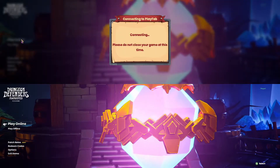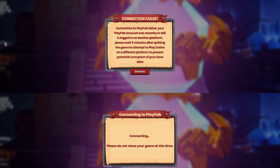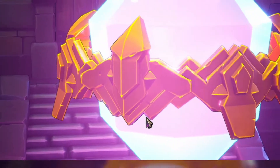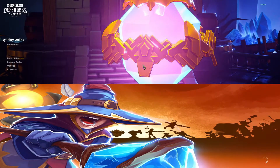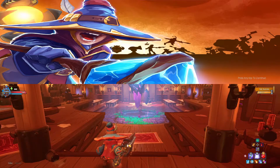On both your instances, press Play Online. If you get any sort of error looking like this, just wait a minute or two and it should be fine. Then press any key on each of your instances to get in.